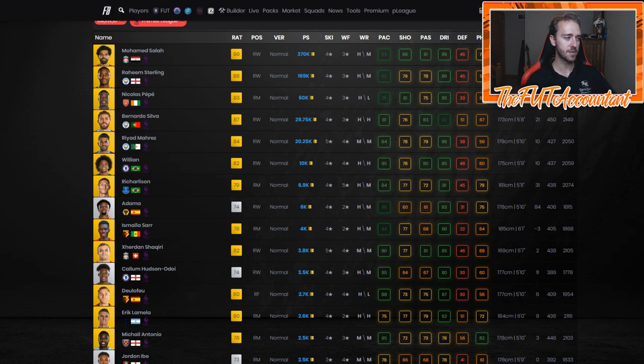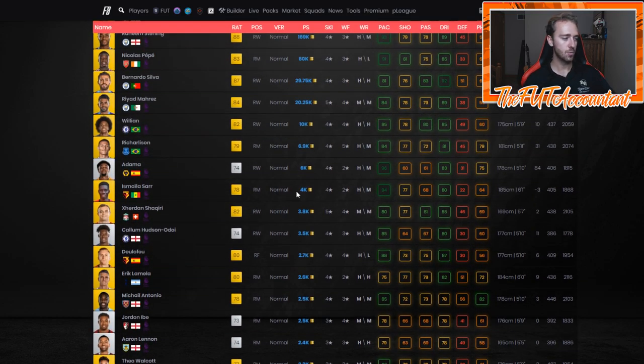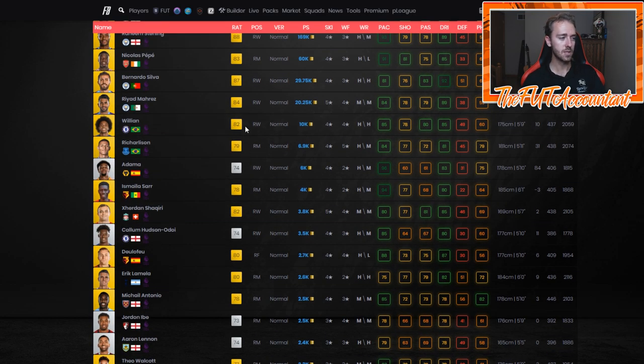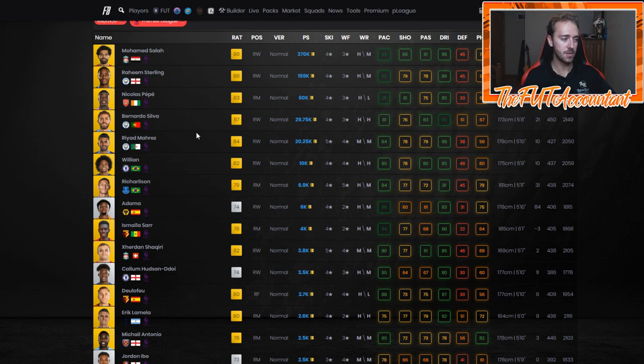Especially looking at right wingers in the Premier League, you don't have much at the low tier level. You jump from guys like Ismail Isara with 94 pace at 4,000 coins, Shaqiri at 3,000, Deulofeu at 2.7k — that's a very good starter card — but then you jump up to Willian who is an 82 rated card with very good stats. When you want someone pacey, you're going with Mares or Willian. Willian has more of that speedy, pacey feel. People buying cards for around 10,000 coins, maybe after opening 12K or 24K of FIFA points, is why he rose today.